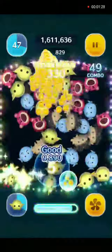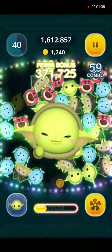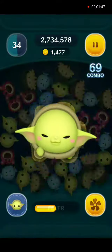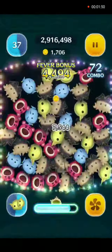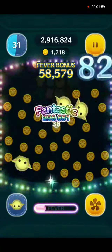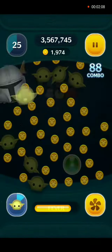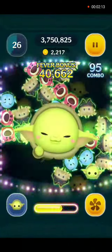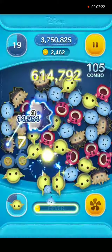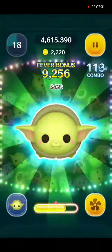We have spent 5,300 coins on all the power-ups, so the goal is to at least break even at the end of the game. We're looking for 2,600 coins at the midway point, which we are shy of, and approximately 5 million points. Because we're looking for our average score of about 13 million at the end of the game, which usually gets us top 5 on our friend leaderboard.